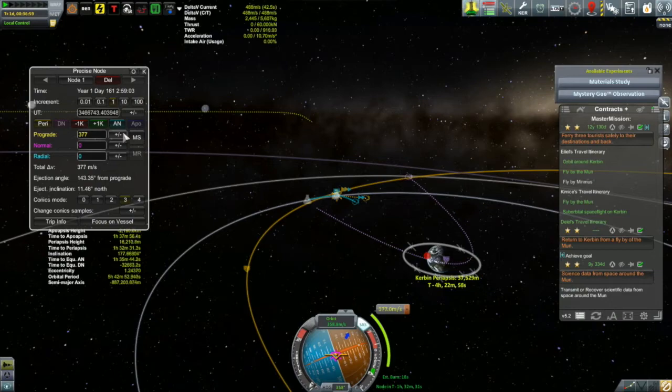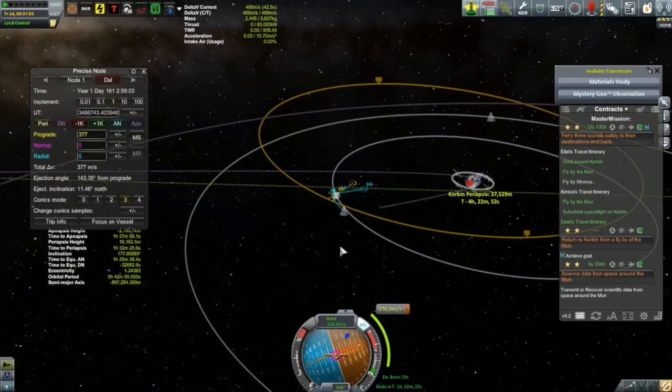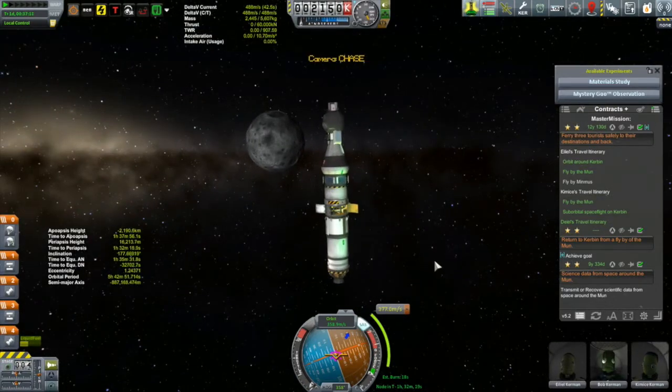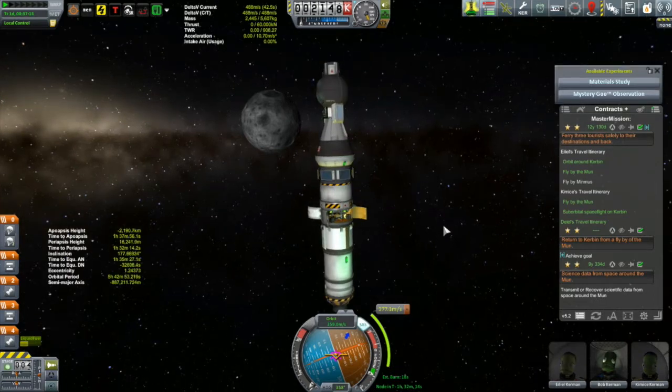As for why periapsis, that has to do with the Oberth effect, which basically says that if you are burning in a prograde or retrograde direction, you're going to get the most effect on your trajectory by burning at the place where you're going to be moving the fastest, and that's going to be at periapsis.